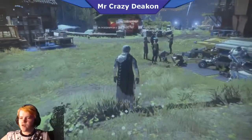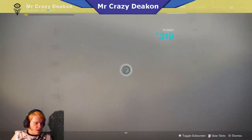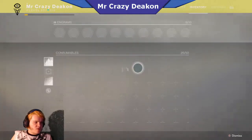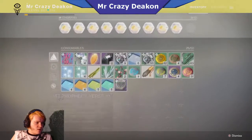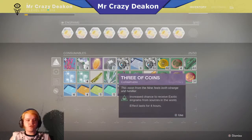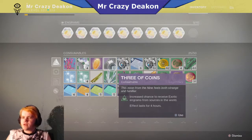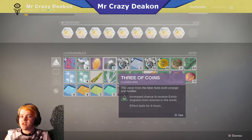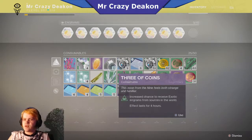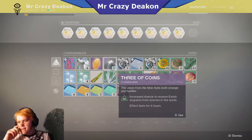Bungie has admitted that the Three of Coins — which I have, I have one activated, I'm almost to 10 where I can make a video on this — I have 12 to 14 or 15 of these and I've been using them. You'd think you get Zodiac drops more often, but they're supposed to increase it by 50% chance. From what I and my friends have used, it doesn't seem like it's working at all. And Bungie came out and said it's not working.